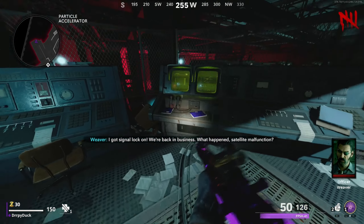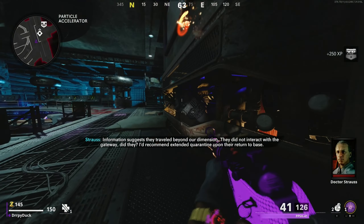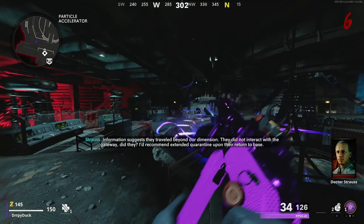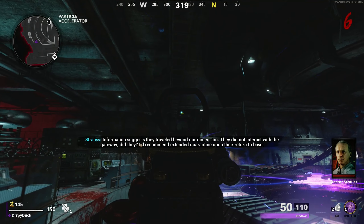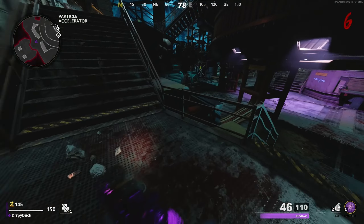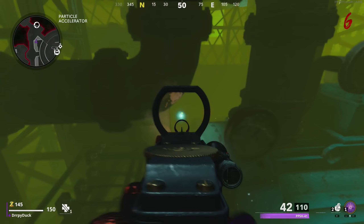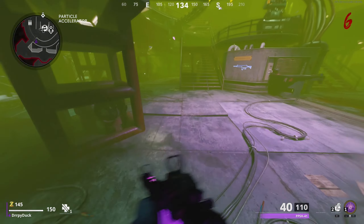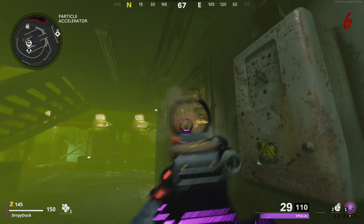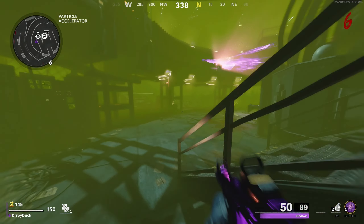One is located near the stairs, hidden behind some computer consoles. Another is located under the power room in the exposed area — you'll kind of need to be prone to see it. Another one is located high up near the back of the room. The fourth one is in a more hidden area: get on top of the boxes near the back stairs and look through all of the piping and you will notice another one of those blue orbs. The last one is located behind a window barrier under the Pack-a-Punch machine — shoot in that top left corner because it's kind of hard to see.